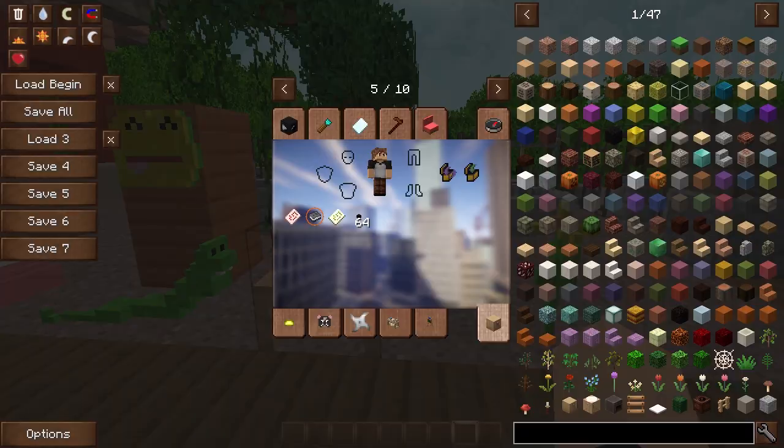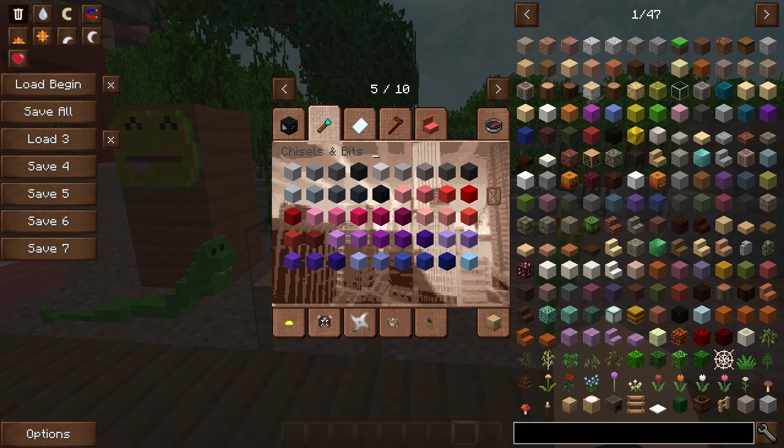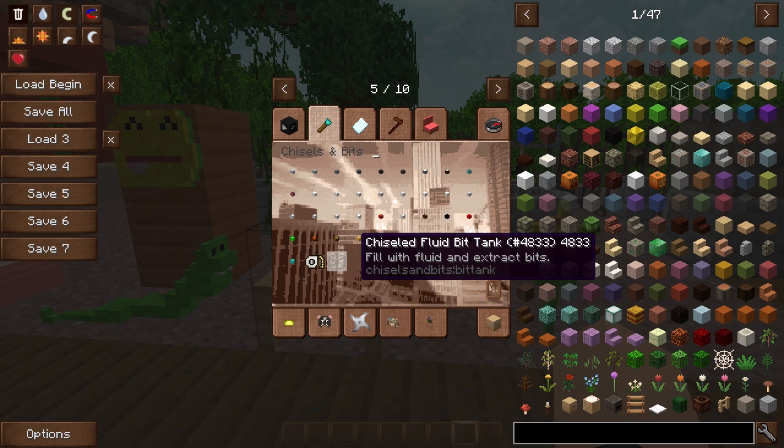The first thing I want to talk about is the two tabs that come with Chisels and Bits. The first tab comes with a bunch of tools, and all these blocks are just the blocks that come with Minecraft. If you hold Shift you can see what they look like, and you can scroll down while holding Shift. Going all the way down you'll see the last two things, which are also tools.